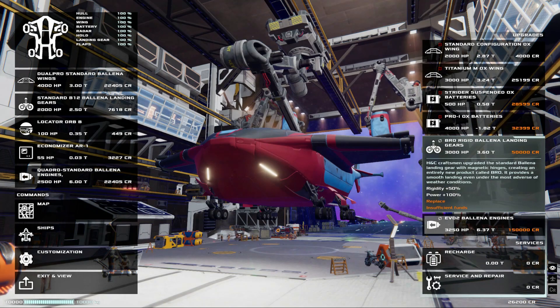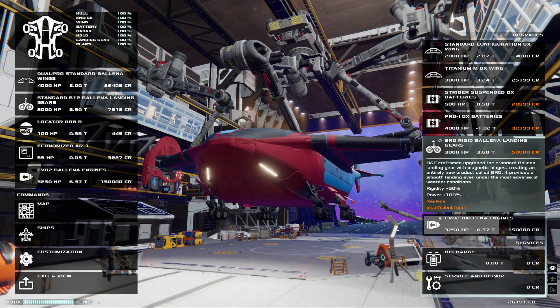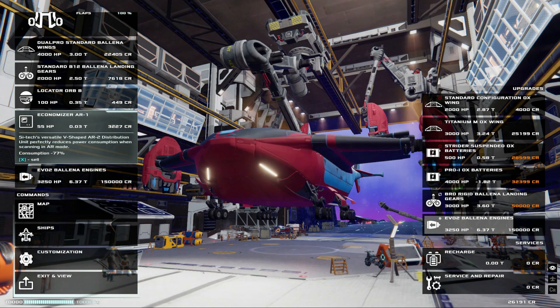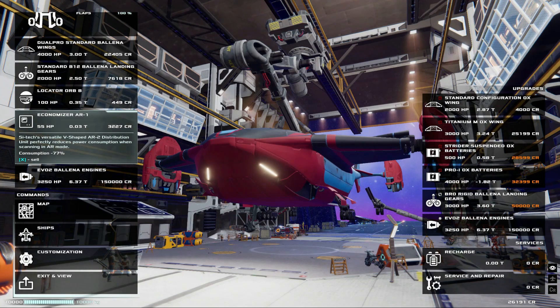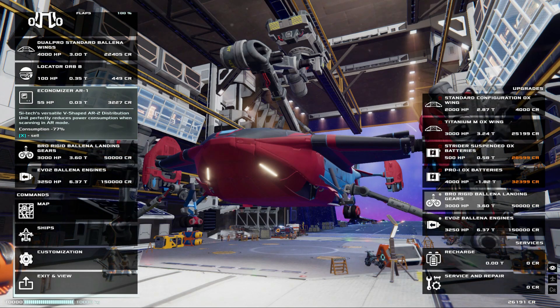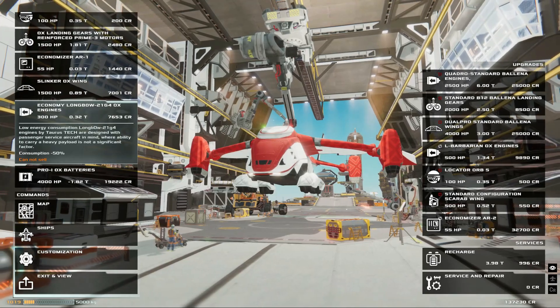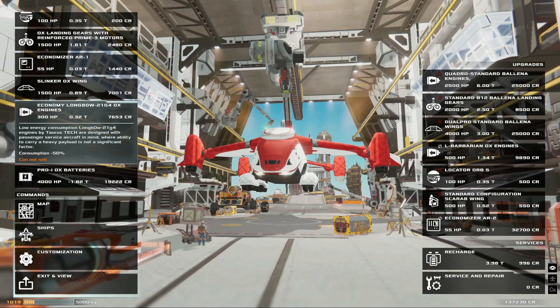Important factors include the weight and fragility of the cargo you typically transport, where you're likely to land, and the distances you'll be covering — probably the most important factor for most players. For example, you can significantly extend the range of the medium-sized ship by buying batteries that extend the fuel capacity from 5,000 kilograms to 13,000 kilograms. The problem is that the addition of 8 tons is a huge amount of weight, meaning you'll also have to buy extremely expensive engines to deal with the extra weight, leading to a less efficient craft that's very difficult to maneuver under full fuel load. Instead, you can simply upgrade to more efficient engines, which will reduce consumption by 50%, doubling your range but with a significantly lighter ship — and you'll spend half as much on fuel.